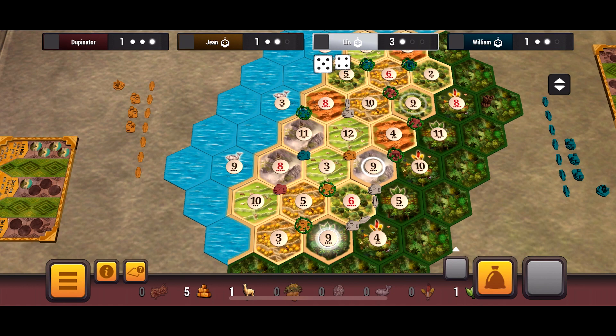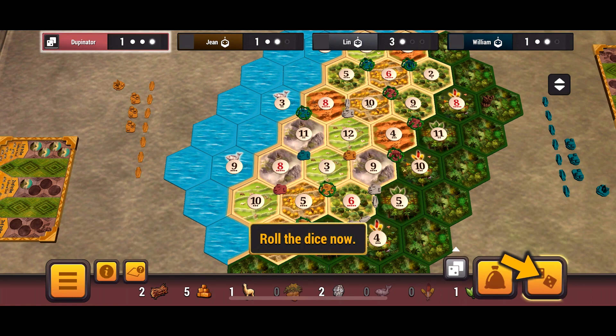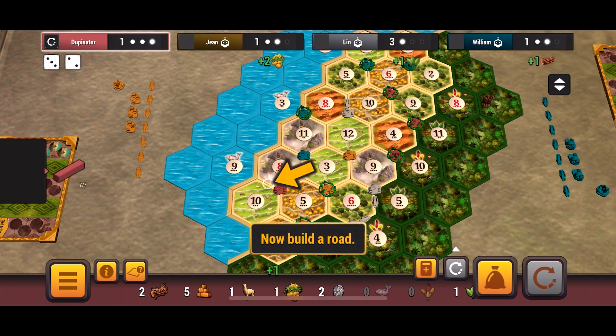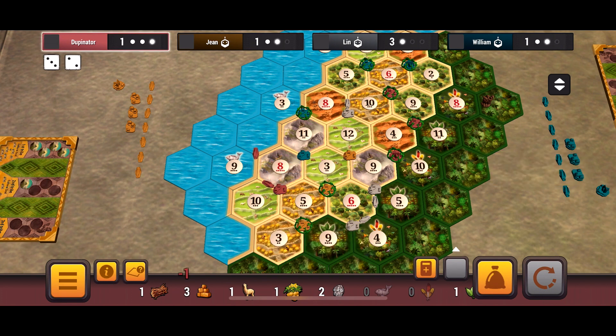I build on the eight ore, five potato, ten sheep spot and I have two open areas to explore — I can go towards the nine fish or down towards the ten sheep, three potato. The only person close to finishing a tribe is Lynn. If Lynn completed their tribe, they could try to block me and build their new settlement on the nine fish, eight ore. But since it's the tutorial, I believe that's not going to happen — just trying to look out for future strategic elements to the game.